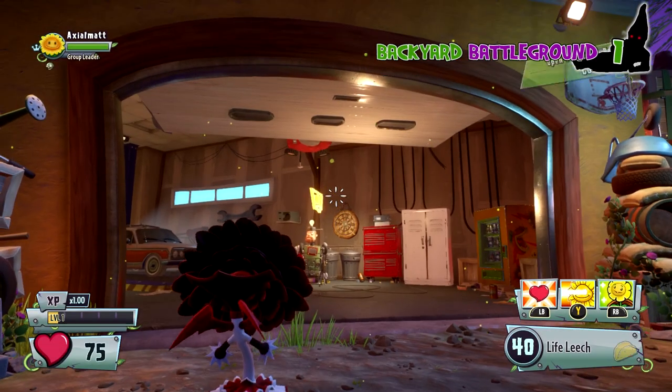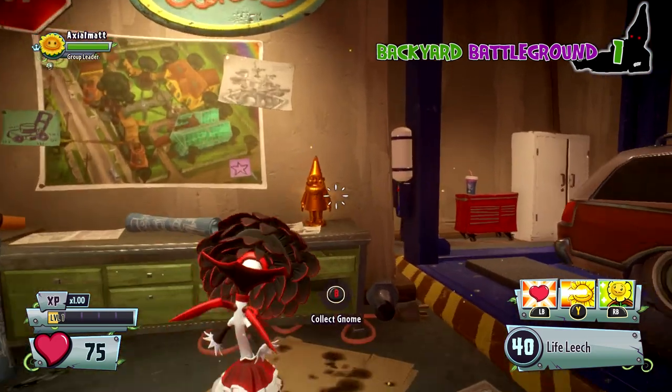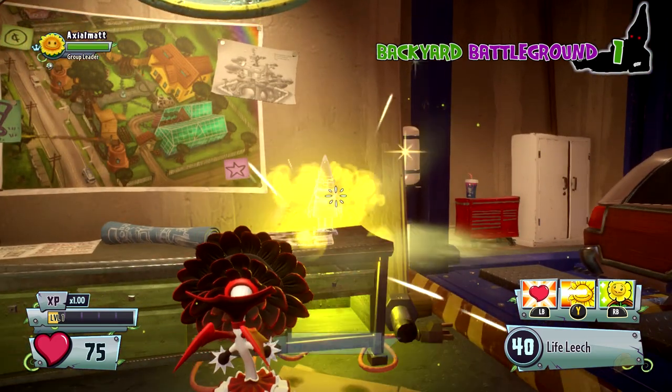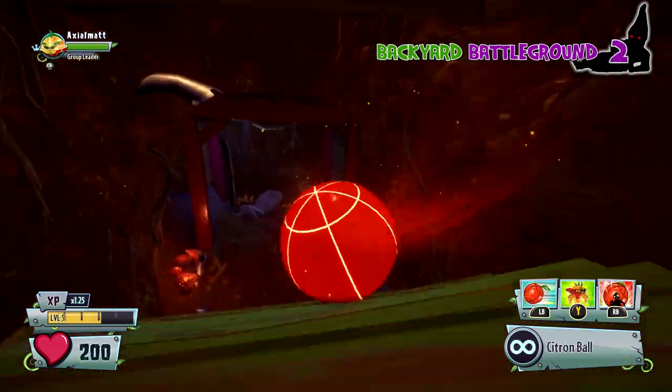There's a lot of stuff to collect here so we're going to have a lot of time to get to know each other. Anyway, the first gnome is in Crazy Dave's Garage — pretty easy to see right there on the ledge next to the map of some type of garden thingy.